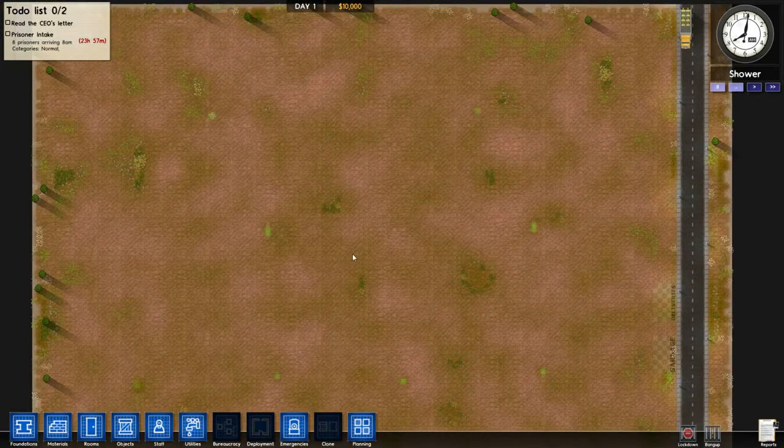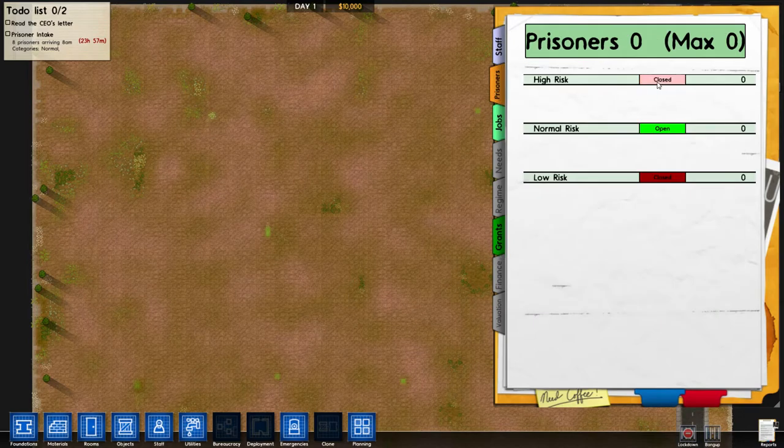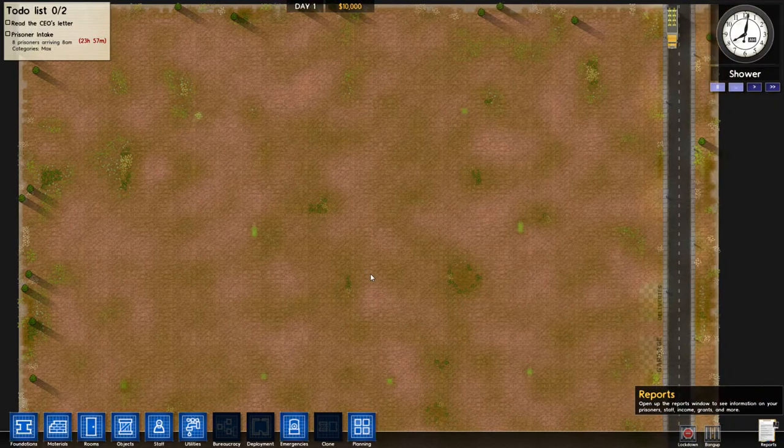So without further ado, I thought we'd come back to Prison Architect and do something a bit different. Usually we have everyone, and I think we were going to have a high-security prison. I thought we'd give it a go.